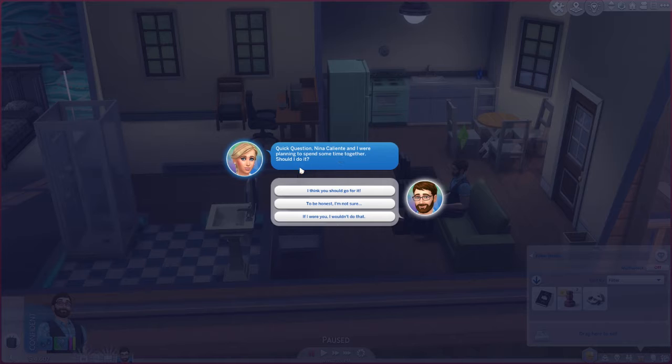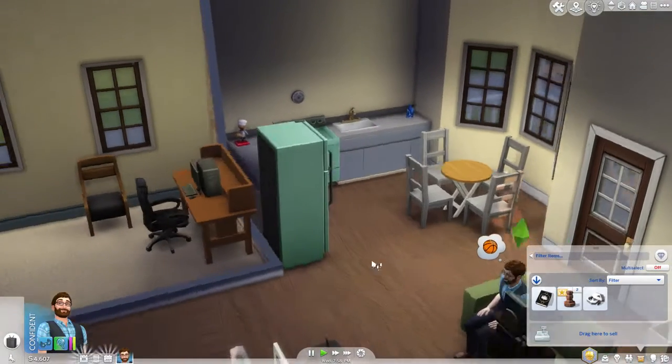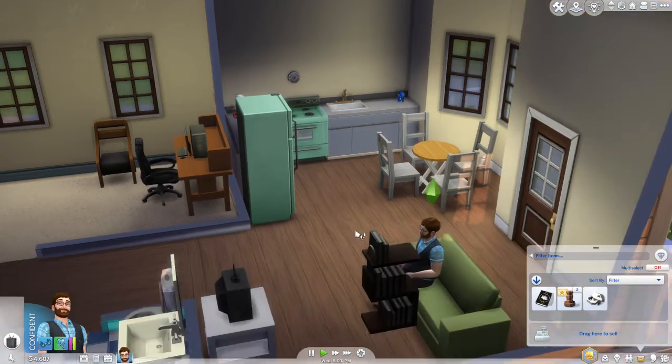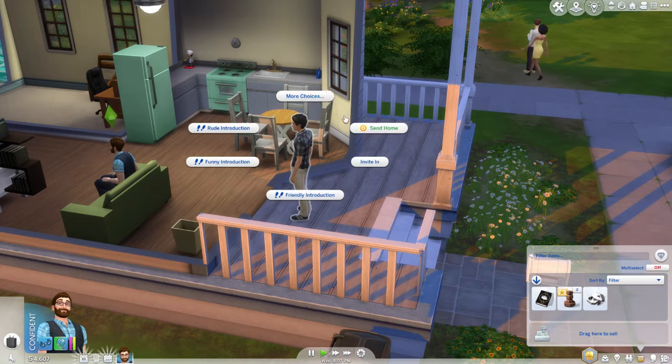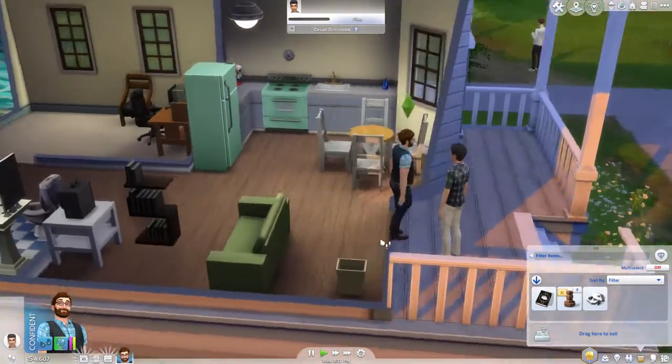Going to spend some time with the neighbors. Galantia and the other sim seem like kind of opposite personalities — both were over earlier and for whatever reason they weren't getting along. Full disclosure: my interest whenever I play in this neighborhood is always Summer — that's who I always end up dating and all that.